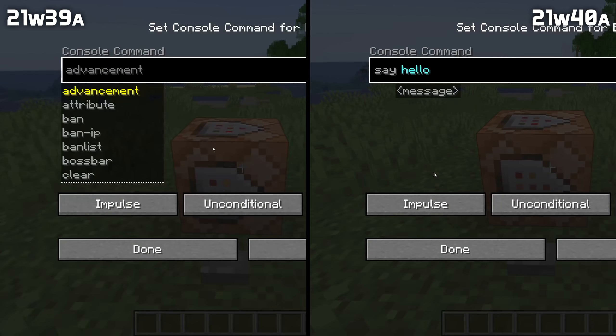A bug has been fixed where command blocks would simply not show the command when you opened the user interface. And that's that for commands.